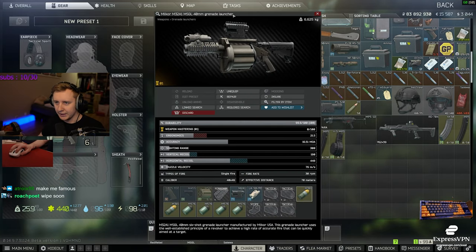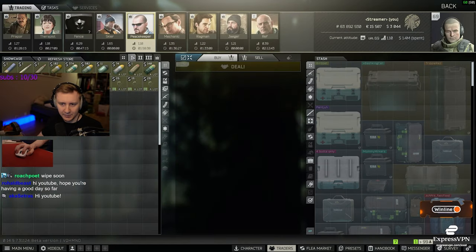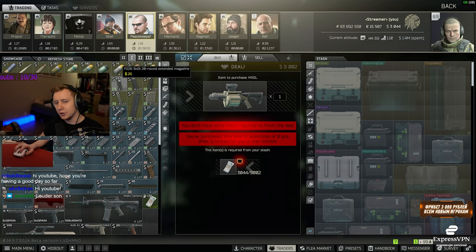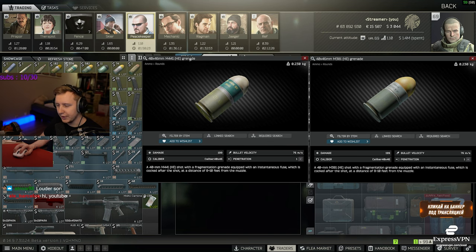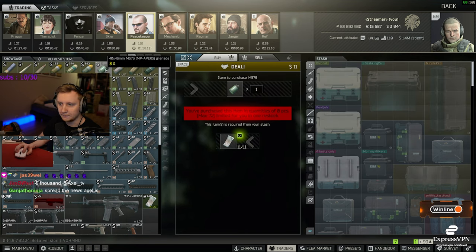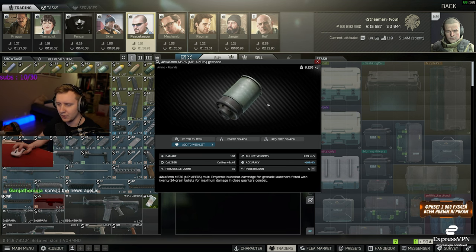On top of that, a few days ago BSG released a GL launcher on Peacekeeper level 1. If you haven't checked this out, go to Peacekeeper level 1 and you can buy this GL for $9,000, which is a little bit pricey. However, you can also buy the best nades for this gun — M381 as well as M441. Those two nades are the best because they explode within 8 to 10 feet, so even at close range you can shoot and kill people. It's also extremely fun with the shotgun shells because they one-tap in the leg — even if you hit the player with at least one projectile in the leg, it one-taps.